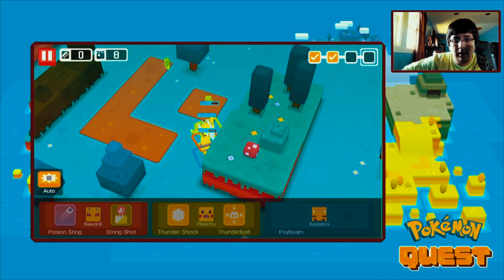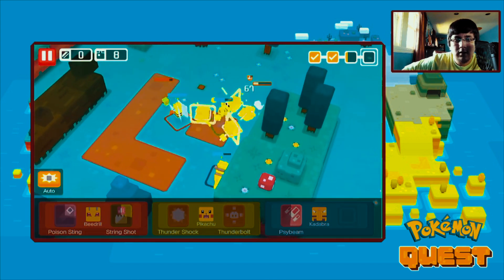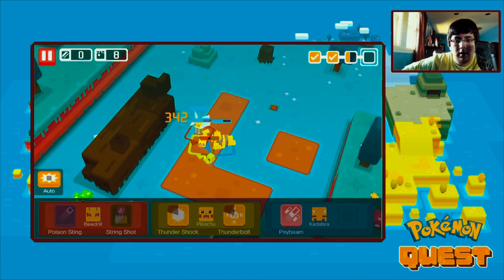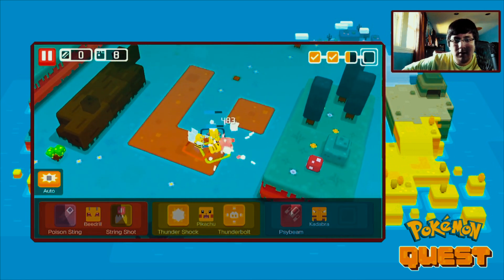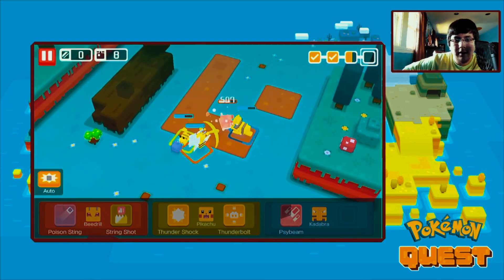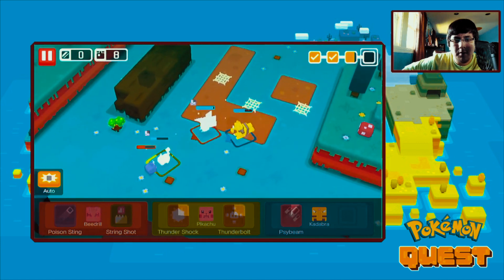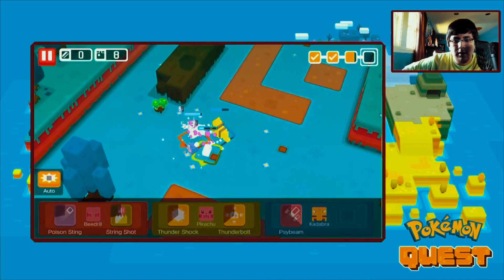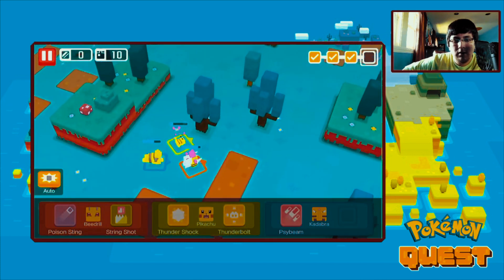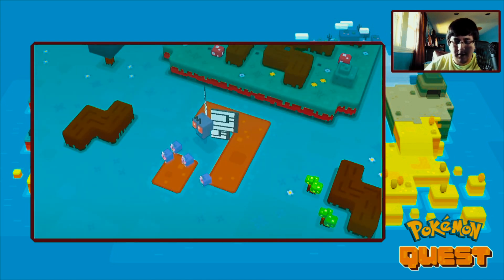We got the apricorns. We're going against Caterpie right now - taking some damage here. We can beat it, then we got Venomoth right here, and Venomette. They're doing it strong. Let's see what we go for - okay so we got Butterfree as the boss.